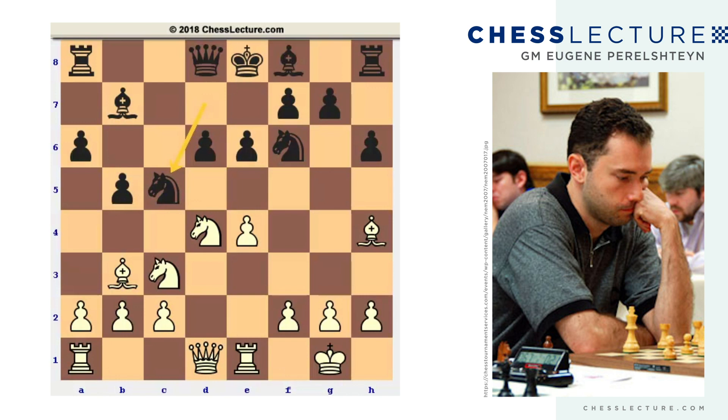It looks as though everything is going really well for black, and here comes Fischer's sacrifice — Bd5. The typical sacrifice is actually Nd5, but you can see he wanted to trade the bishop first. After pawn takes d5, black accepts the sacrifice. I should mention that if Bxd5, e takes d, this pawn is about to fall and we get a very beautiful outpost on c6. So Bd5 is not as popular as Nd5, but here it's very strong. Pawn takes, pawn takes.